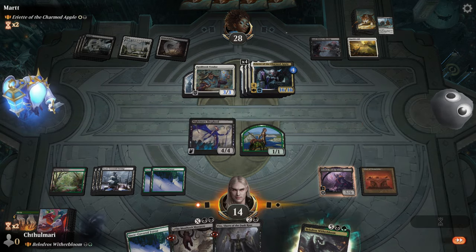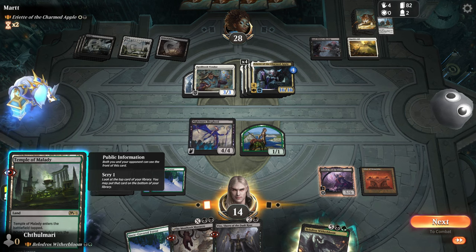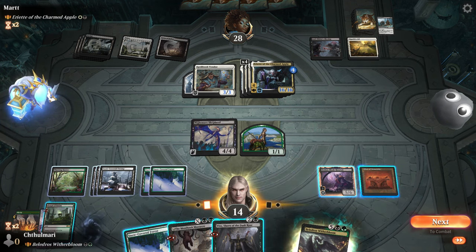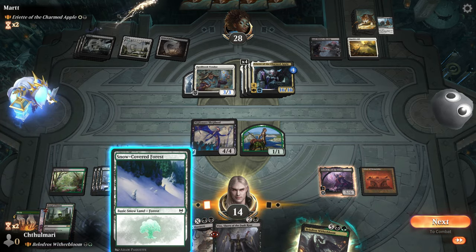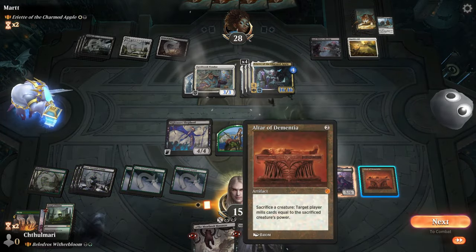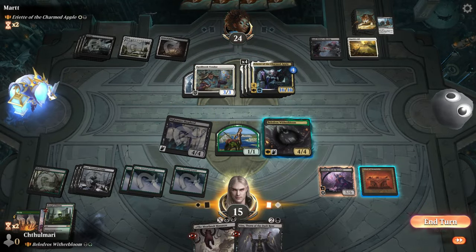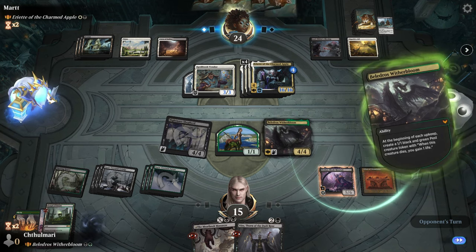My turn. Temple of Malady — ooh. Okay so this is an interesting situation because we have the potential to drop Witherbloom. Honestly I think we're going to do that — he hasn't shown that he has anything to deal with trample. So I think we're at a bit of an advantageous position. I'm sure there's some aura that gives trample, but right now we're not terribly hurting to deal with it, and I'm going to be spawning pests so we're looking okay.